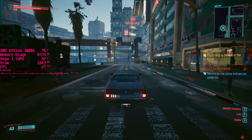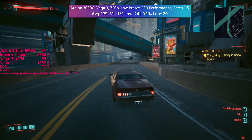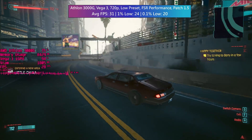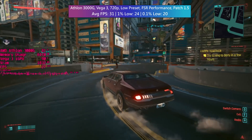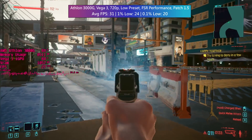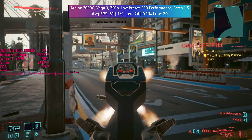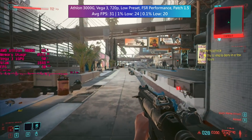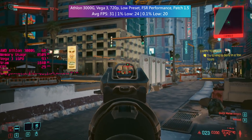Now it's the turn of the dual-core Athlon 3000G, which often produces surprising results paired with its built-in Vega 3 GPU even if those results aren't always playable. I've gone with low settings at 1280x720, but this time I had to use the performance FSR mode in order to hit 30 FPS. Ultra-performance mode makes things smoother but even harsher to look at. Still, two cores and integrated graphics up against one of the most demanding AAA titles is quite impressive.